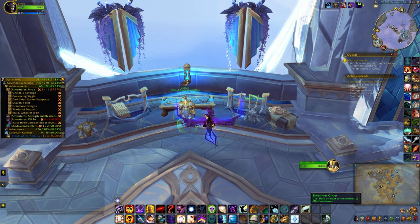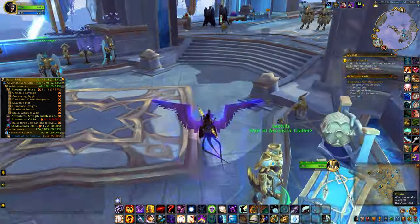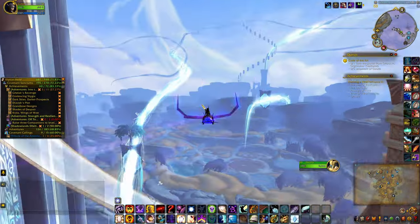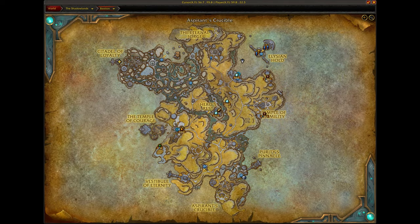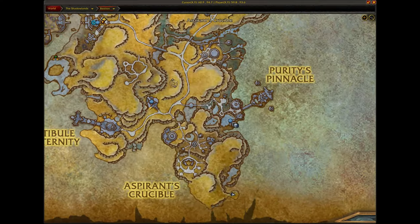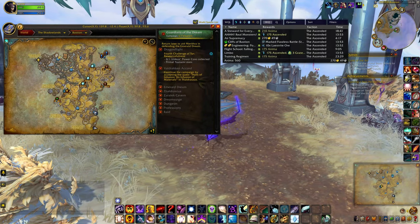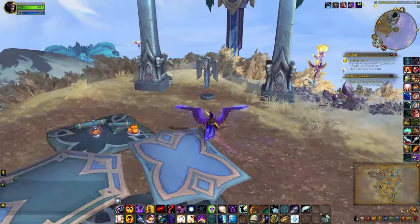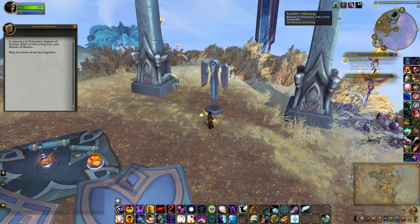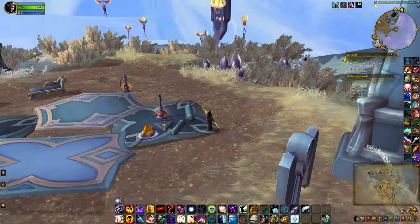Once you've crafted the glider, head on over to the southern part of the zone down by the Aspirant's Crucible. Head on over to this spot right here, just down to the tip, and you'll see this statue.